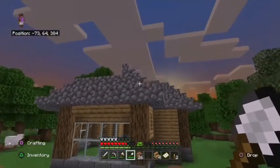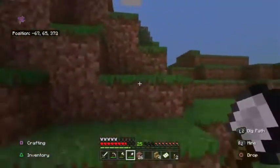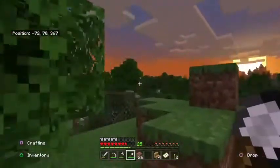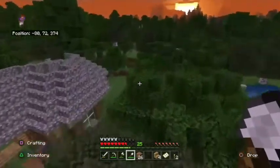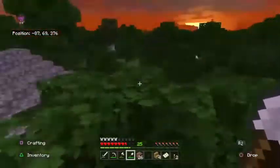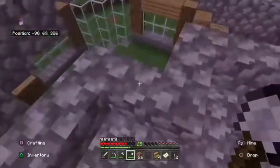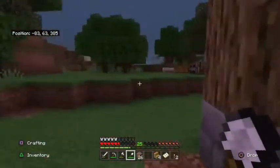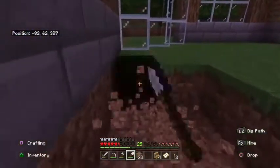Alright guys, so we've already laid cobblestone for the roof. I'll give you a look — and of course it's almost night time again as soon as I start. But I'll give you a look at the roof. This is what the house is looking like and I'm quite happy with the way it's looking at the moment. It's looking quite nice. Now I think we're going to look at the flooring and what we want to do for the floor.